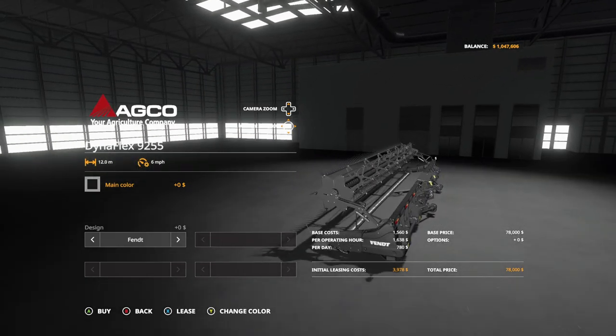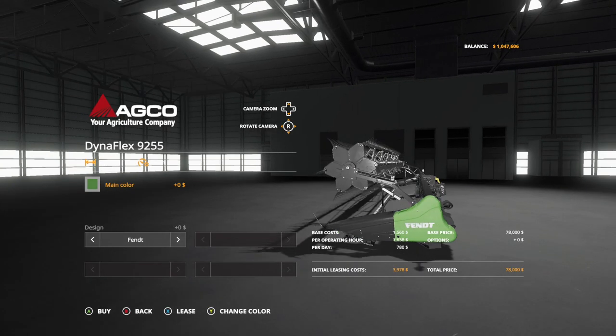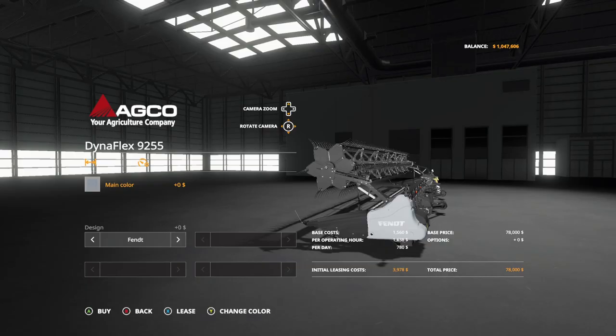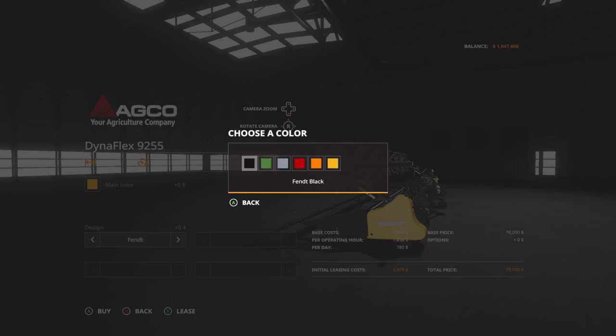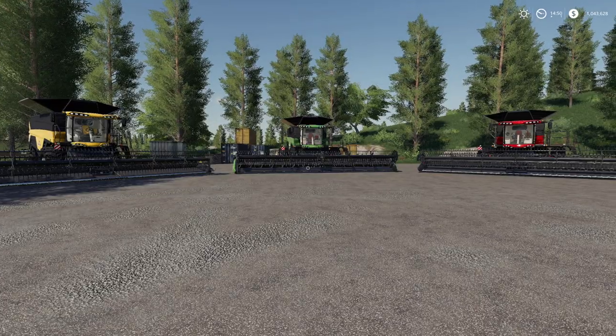Both of these have the same options, so main color - you can go black, green of course. This is just changing the ends, doesn't change anything else. We're gonna go - give it some color, we'll go with red and we'll keep it a Fendt right there.